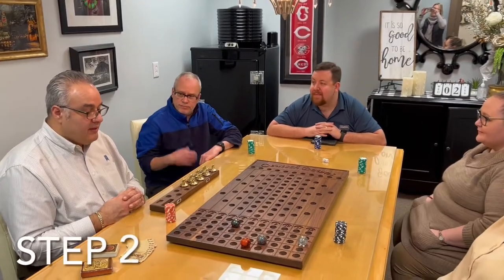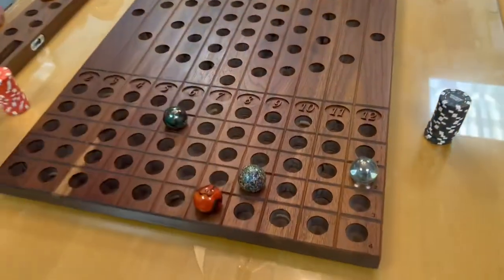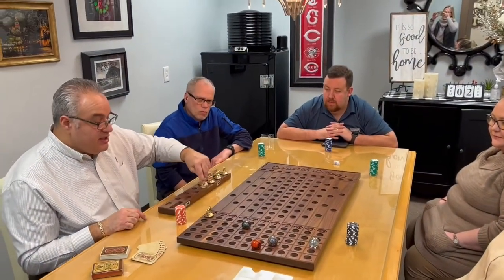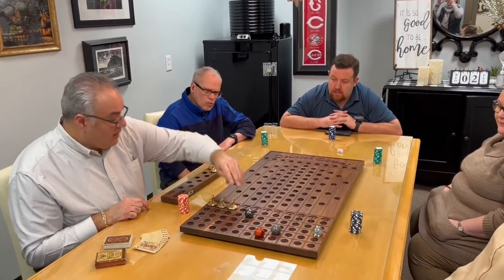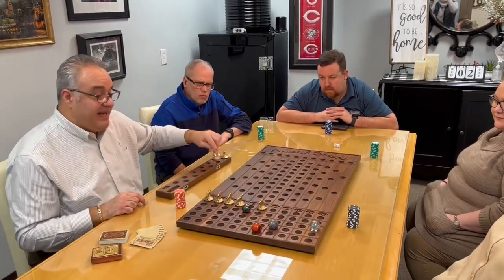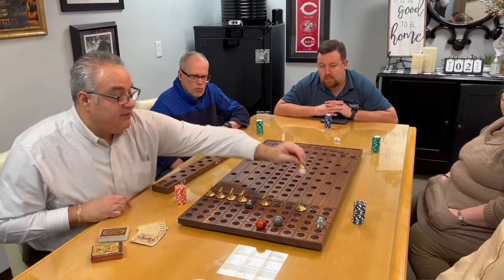Step two: once all the scratch horses have been determined — one, two, three, and four — the next step is to put your race horses in the gates and the remaining spaces. So horses number two, three, four, five will skip horse number six because they're out of the race. Seven will skip eight and nine. Ten is in the race. Eleven is in the race.